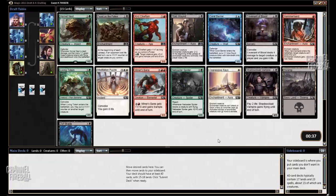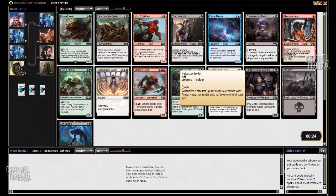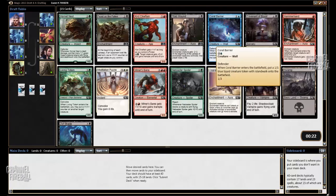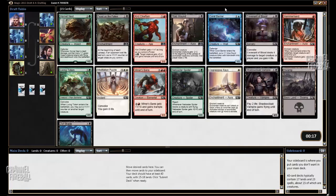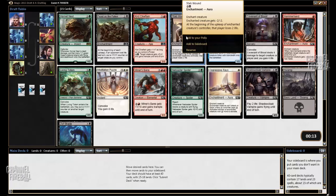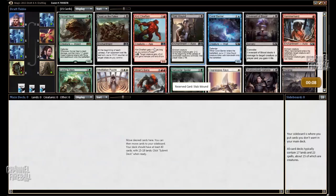This pack is quite strong. Hornet Nest is good, but I think Kerr Chieftain and Stab Wound are definitely better. In addition to these, there are a lot of quality cards in the pack like Netcaster Spider, Coral Barrier, and Covenant of Blood, so maybe I'll even wheel a good card. I'm going to take Stab Wound. It's one of the best cards in the set, as is Kerr Chieftain, but it requires you to commit to two colors, so I'll take Stab Wound.